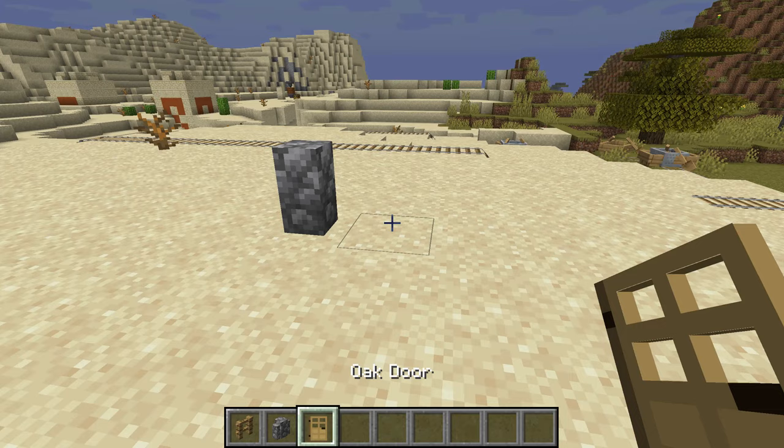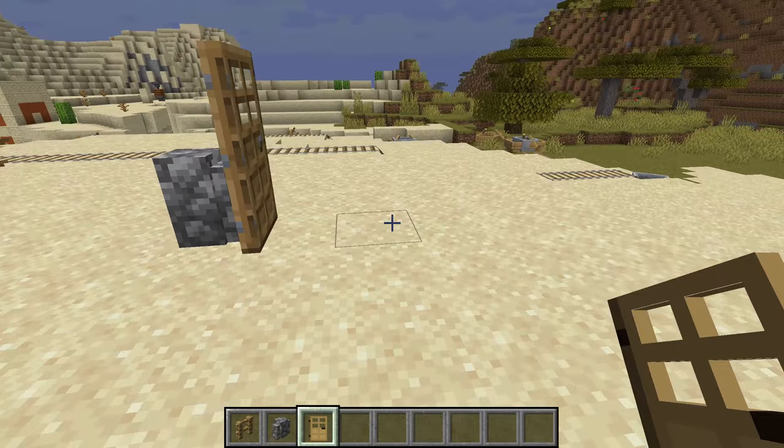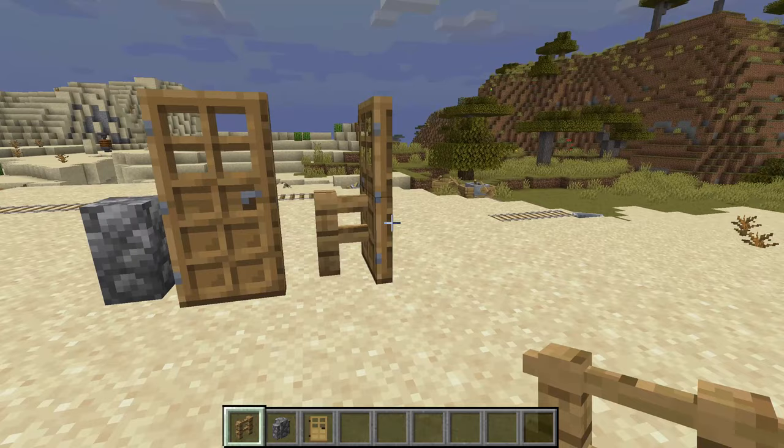Walls and fences will connect to open doors. It's quite a neat mechanic.